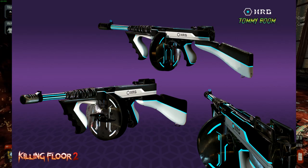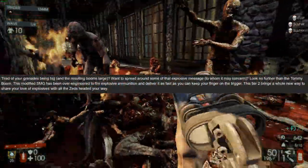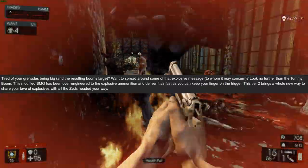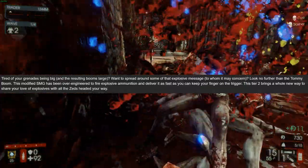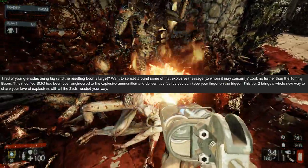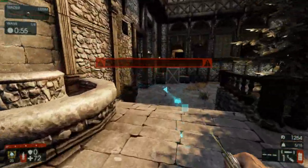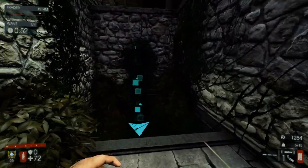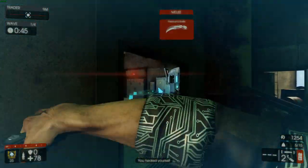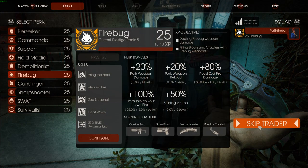Tommy Boom. I mean, what did you expect? It's just a regular Tommy Gun with a skin on it. 'Tired of your grenades being big and the resulting boom large? Want to spread around some of that explosive message? Look no further than the Tommy Boom. This modified SMG has been over-engineered to fire explosive ammunition and deliver it as fast as you can keep your finger on the trigger.' I guess this is gonna be for the Demolitionist. Just imagine the nukes.